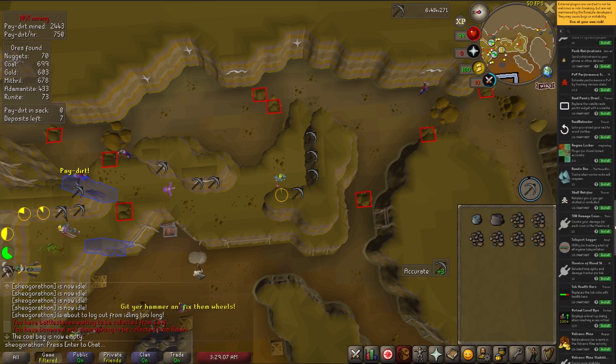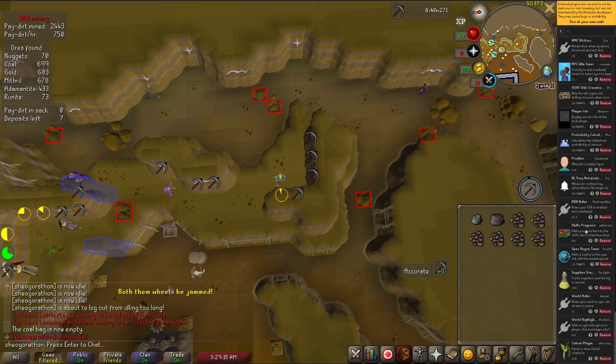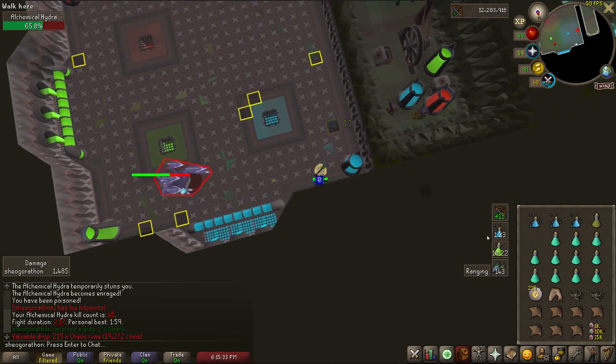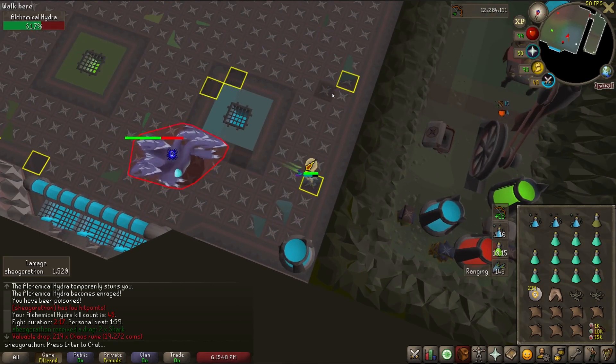I also won't be discussing plugins used in content I haven't experienced. There are tons of raids and Volcanic Mine plugins that I just haven't messed around with, but if you enjoy that content I would highly recommend checking them out. These aren't listed in a specific order — I use all of these plugins and certain plugins might be more or less useful to any given player.